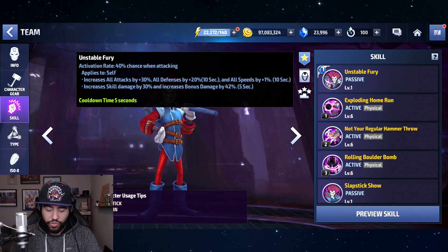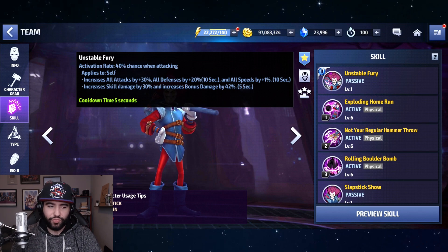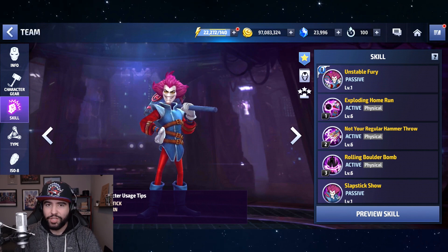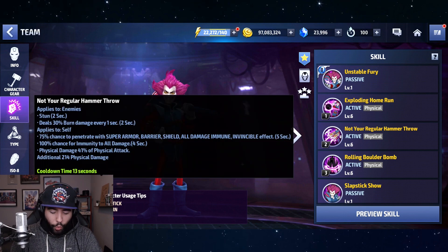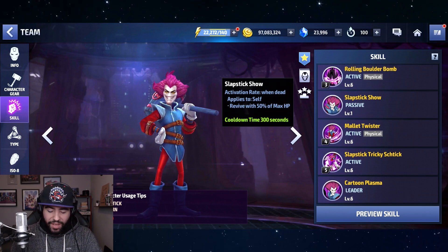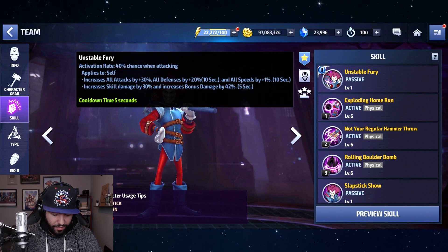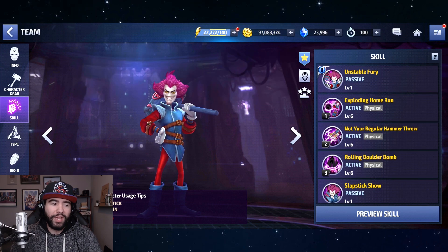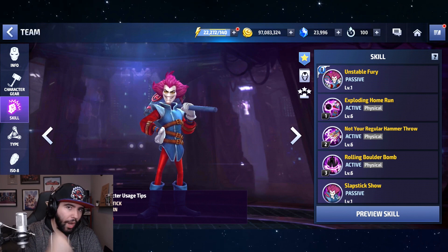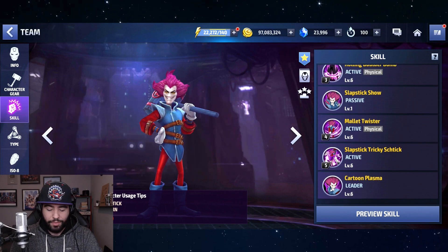His Tier 2 passive is actually kind of weak, so this could be an interesting character to keep at Tier 1, especially for those whose bio subscription is running out soon. At Tier 1, he unlocks his Slapstick Show passive, which gives him a revive — so you'll have a reviving Tier 1 character. His Tier 2 passive does buff him with all attack, all defense, all speed, and skill damage bonus, but his best abilities are already on his skills.